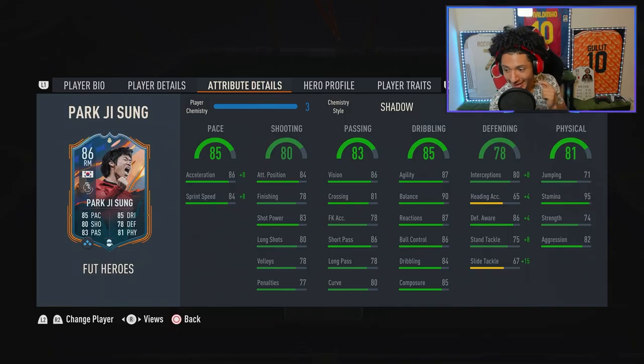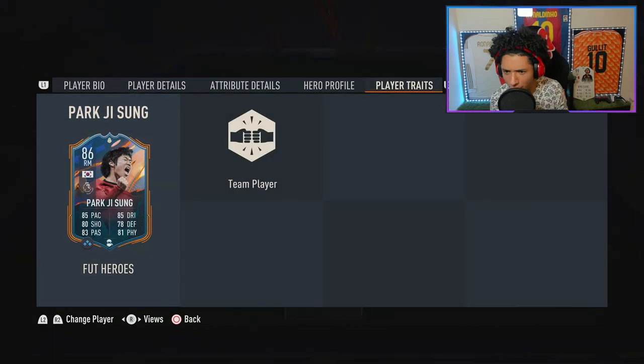Defending is 78 — he has defensive awareness which is super important, and solid stand tackle. Physicality: I don't understand how his stamina is 95; it should definitely be 99. He's got 74 strength which is pretty good, and 82 aggression. For in-game traits, he just has Team Player — that's it.